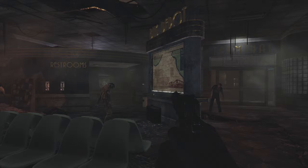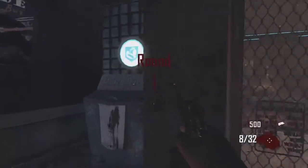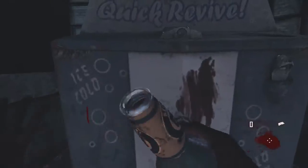Hi, I'm OldSiren and I'm going to be explaining how to get the repaid perk in Transit and DieRise. Whenever you buy a perk, you'll receive a thousand dollars for going prone after you purchase the perk.